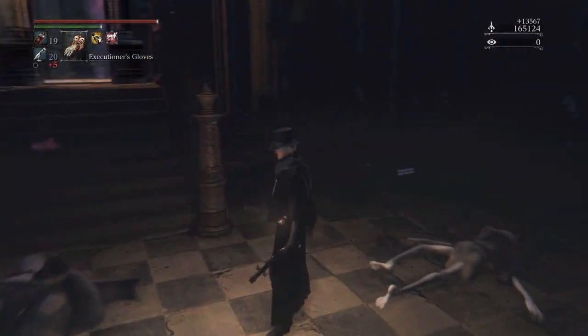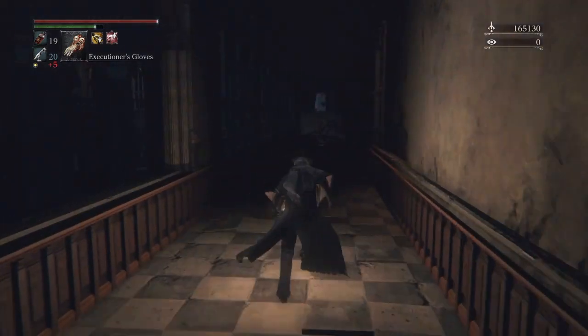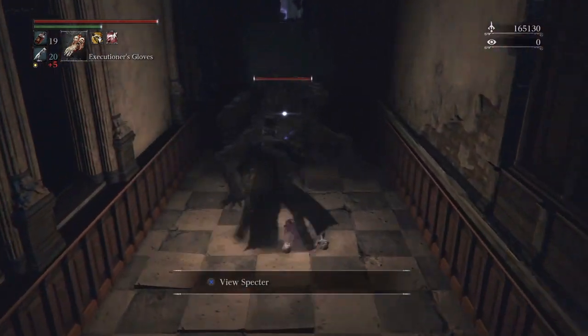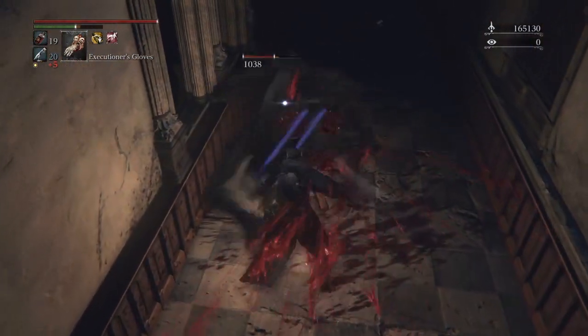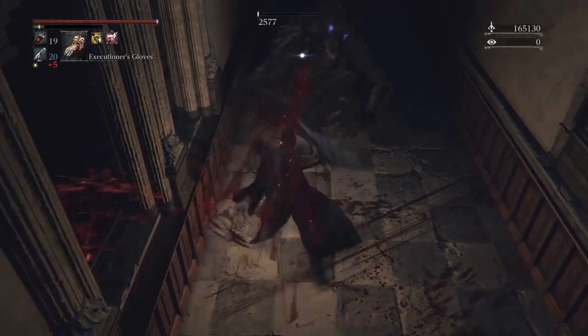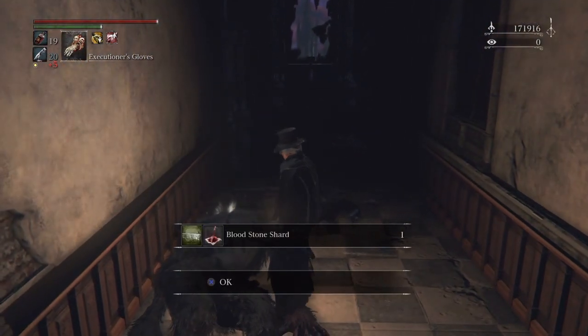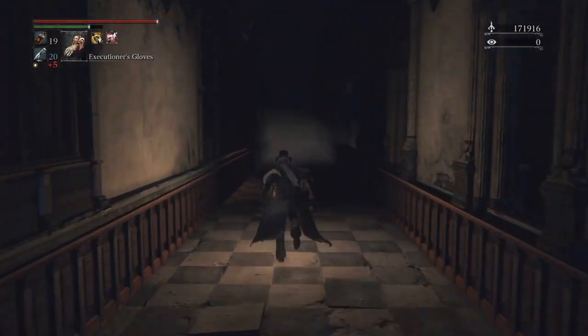Inside is a brain sucker — be careful, hit him with a backstab, no big deal. I like to use the blades of mercy to deal with the wolves individually. There's our first shard.